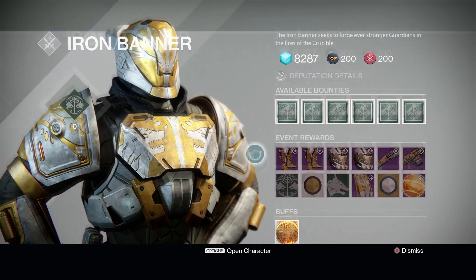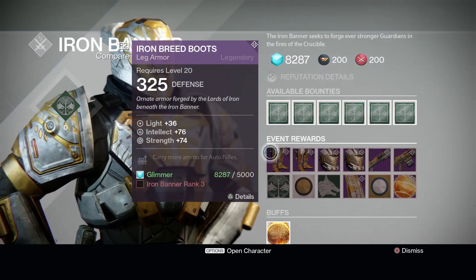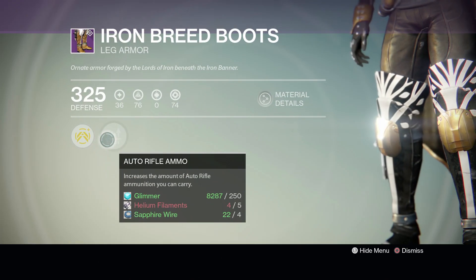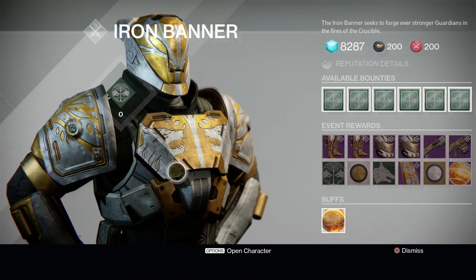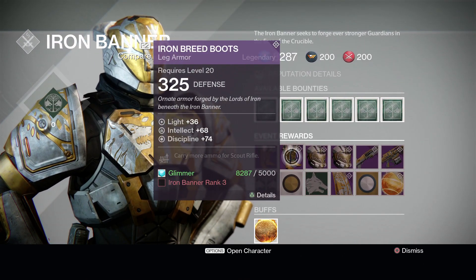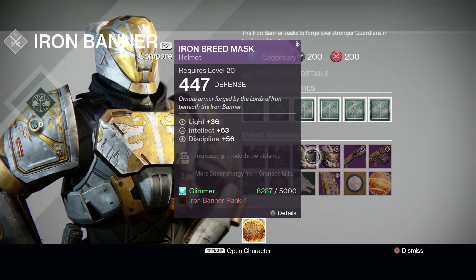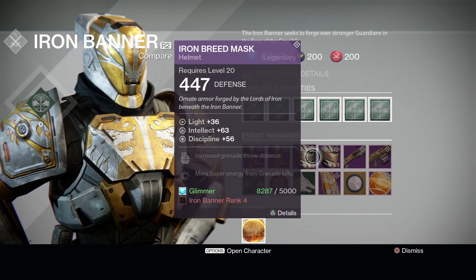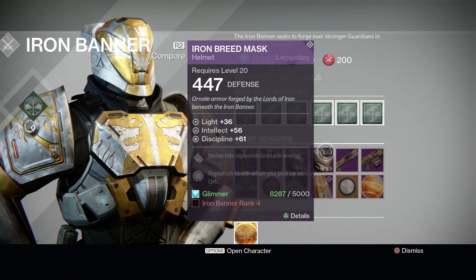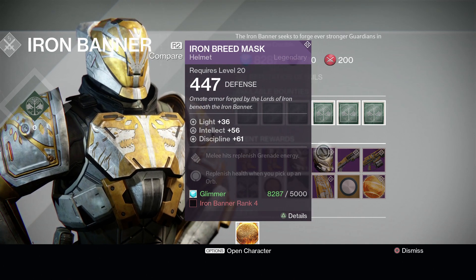I'm on my Hunter right now, so you've got your buff to buy. You have the Iron Breed Boots, which can be ascended and increase the amount of auto rifle ammunition you carry. The second pair of boots increases scout rifle ammo. The helmet, Iron Breed Mask, has grenade throw distance and more super energy from grenade kills and melee. I think I'd go for the one that replenishes grenade energy or replenishes health when you pick up an orb.